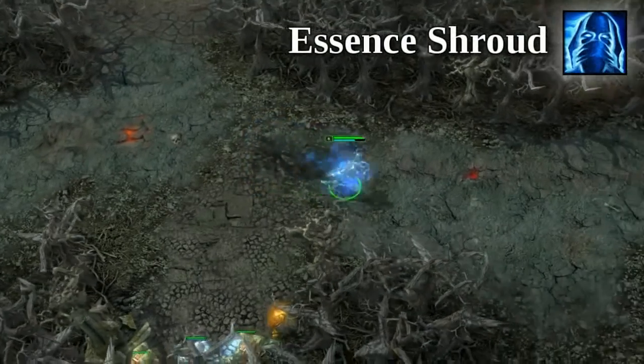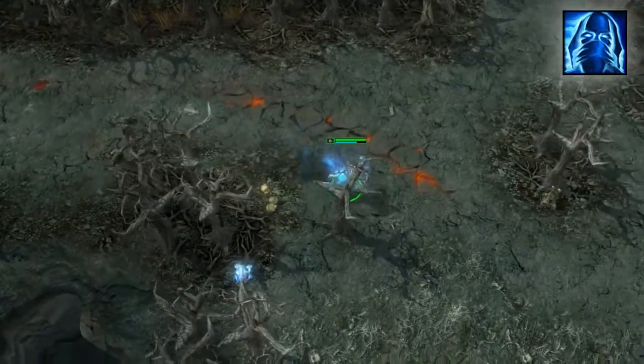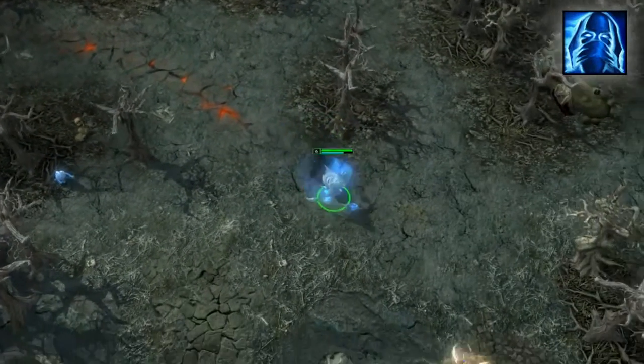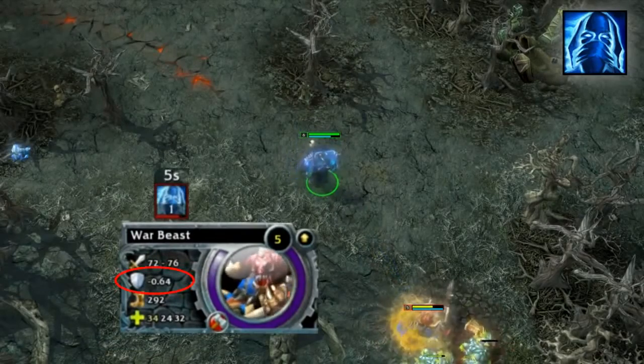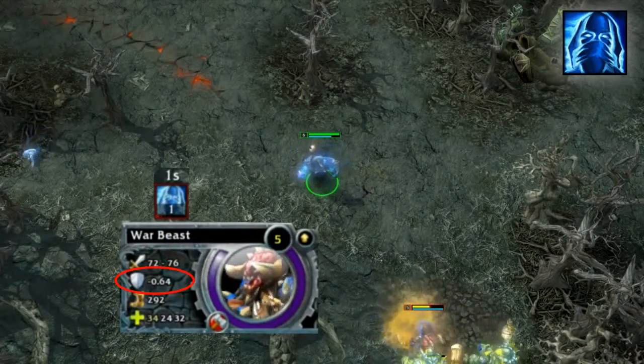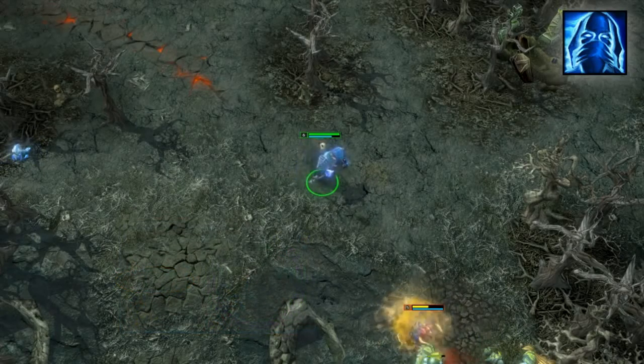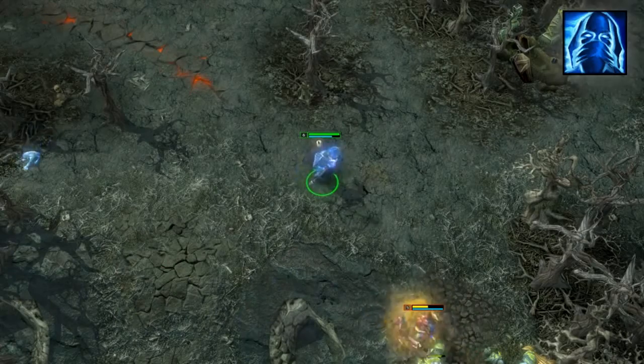Revenant's third ability, Essence Shroud, is a static long cooldown invisibility spell that can be cast on yourself and allied heroes. Due to the long cooldown, you'll have to choose whether to use it offensively or defensively in each battle. When breaking invisibility, the first attack will reduce an enemy's physical armor, giving it a bit of an edge for offensive use.